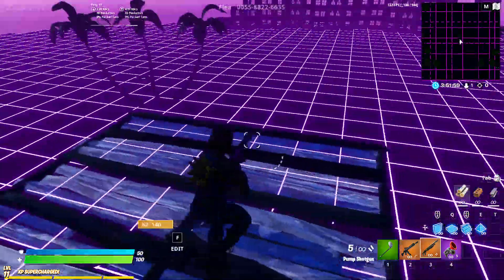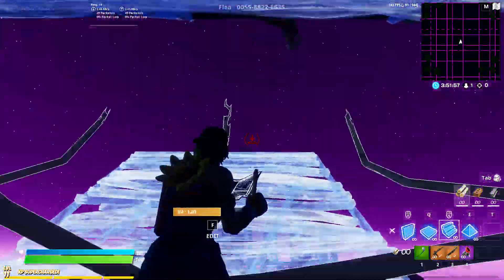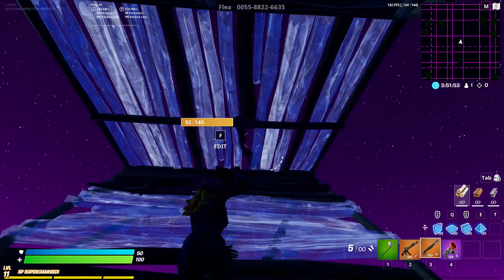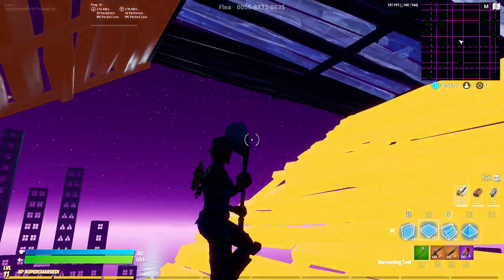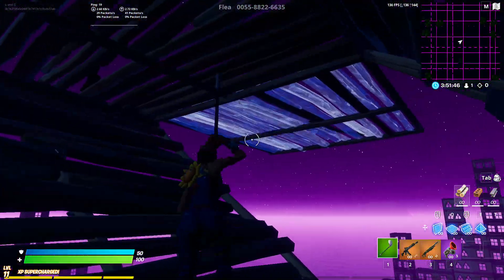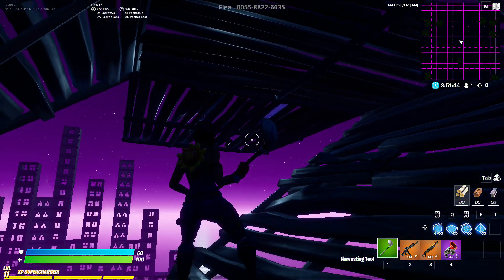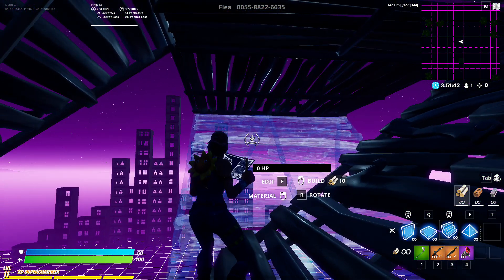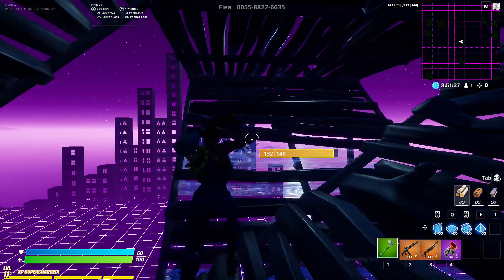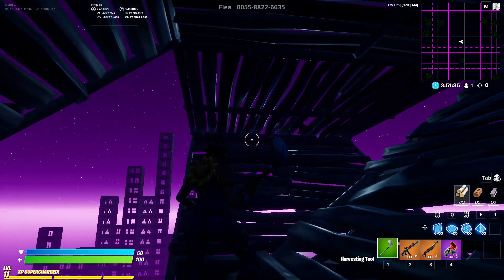Basically when you start to double ramp up, like a lot of retakes, you're going to want to place a floor in front of you and then place a floor to the side. You can place it to either side, it doesn't really matter — I personally like to place it to the side. Then you're going to want to place a stair here.